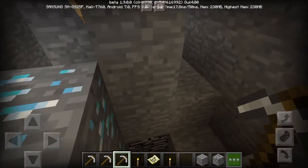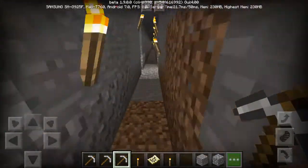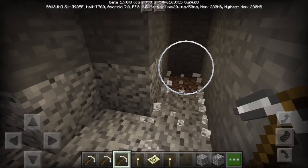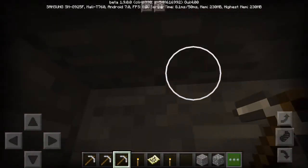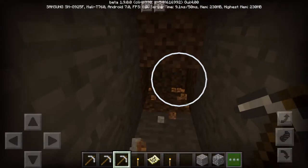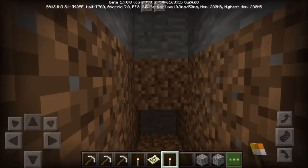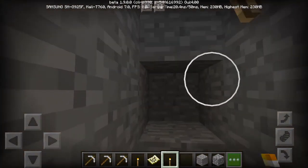This is how to make a diamond tunnel: go down deep until you reach the bedrock and start digging. Dig three levels high like this, count one, two, and keep the spacing. Put torches everywhere to light the place because you may die, and keep digging until you find some diamonds.